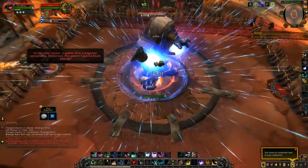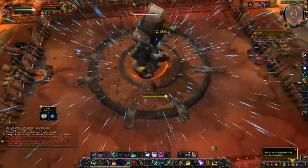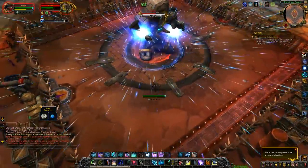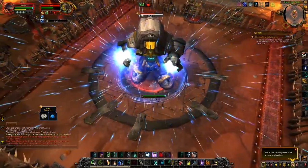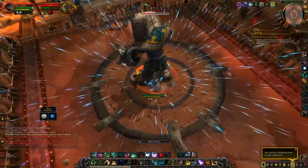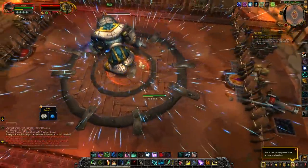Next is Clunk — an extremely easy fight, basically a DPS race, though he doesn't have much HP. He has one mechanic: you'll see a circle around him and he'll start casting. Once the cast ends, anyone inside the circle dies, and he slowly pulls you towards him. As a caster, stand on the edge of the room. As melee, hit him until the cast is about 10% left, then move out, let the cast finish, move back in, and continue killing him.